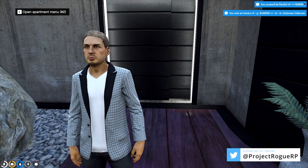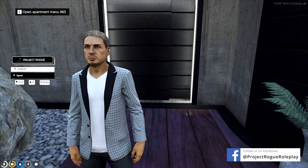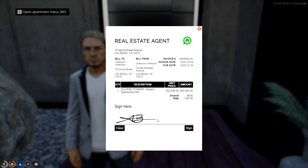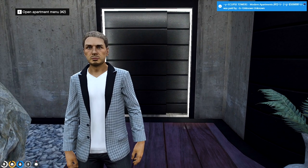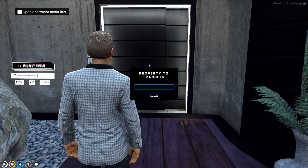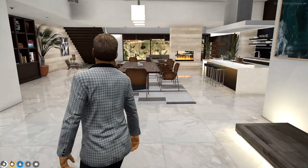The person buying the property will need to open up their contracts using the slash bills command. This will open up their contracts where they can see all past and present negotiations. Under unsigned they will see an invoice showing what they need to pay. You can utilize the signing function and actually sign your name right there. Once the player hits the sign button, the money is automatically taken out of their bank account and now the D8 agent can transfer the property into their name by opening their tablet, hitting transfer a property, selecting the property ID which is two, and we have successfully sold our first property.